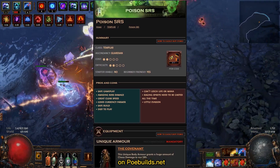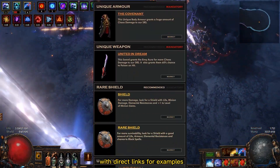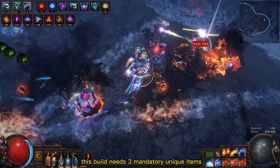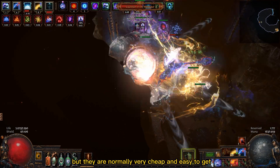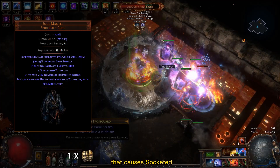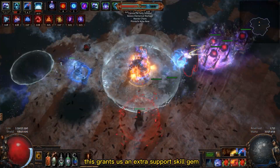On poebuilds.net you can find a list with all the equipment you need to buy for this build, with direct links for examples being sold by other players. This build needs 3 mandatory unique items, but they are normally very cheap and easy to get. The first one is the Soul Mantle armor, which causes socketed gems to be supported by a level 20 spell totem — granting us an extra support skill gem.